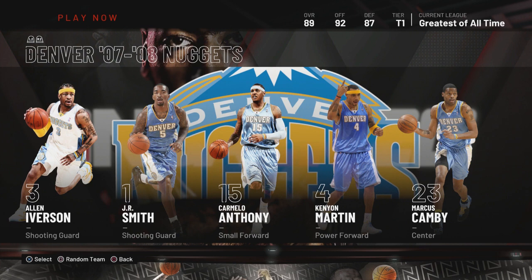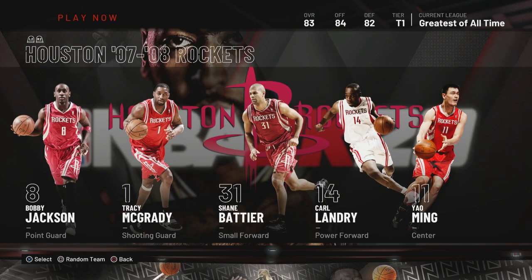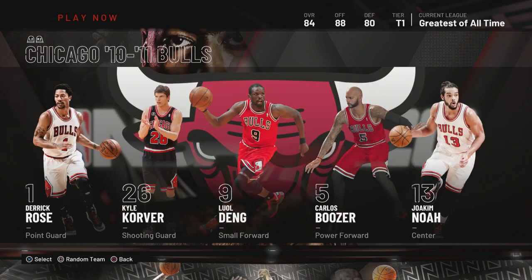The '08 Nuggets — yeah, but be careful with their defense. They don't have perimeter defense, but they got inside defense with Marcus Camby and Kenyon Martin. You don't have to worry about the interior, but the perimeter you might get killed. Playing zone may help you. The Rockets — most definitely, you gotta use that team. Whatever the matchup is, you're gonna eat down there.